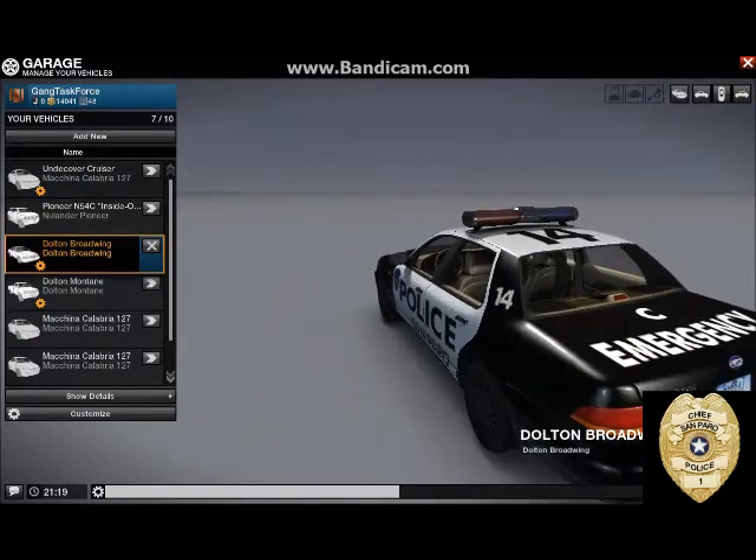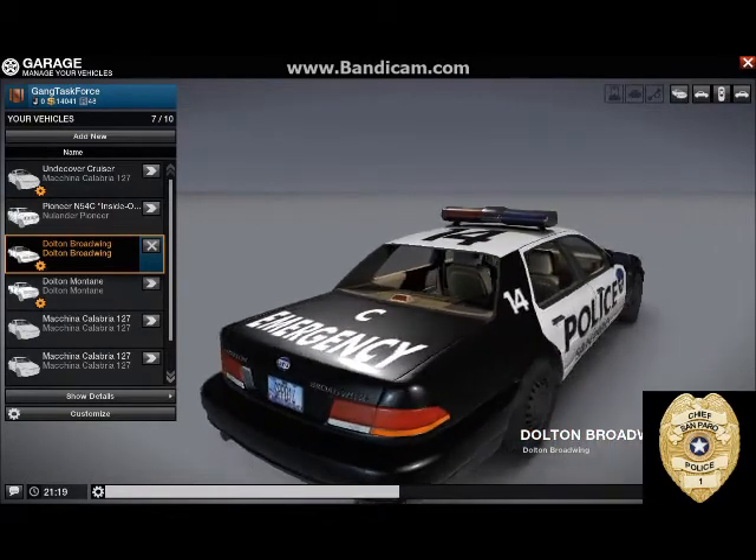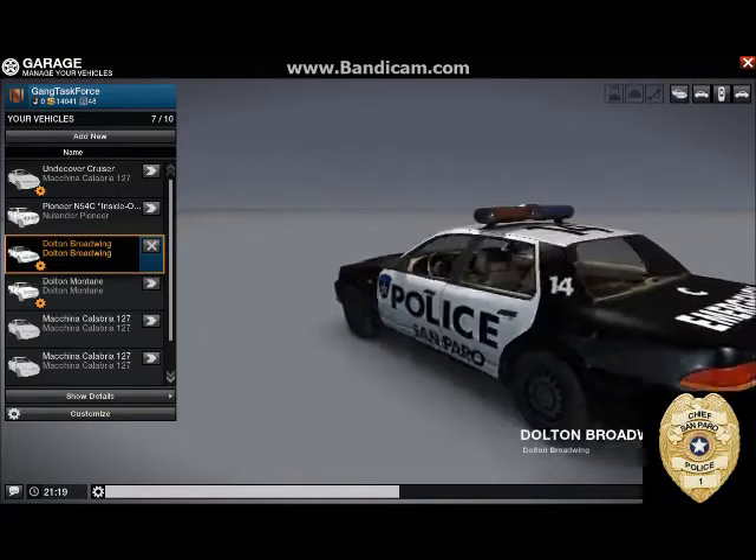This costs $15,000. When you get it, you won't have a C on it and you'll have your own unit number — mine's 14, and the C stands for chief. This is the most popular cruiser because it is not the cheapest, but it is the coolest looking.